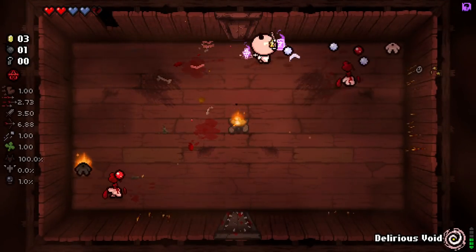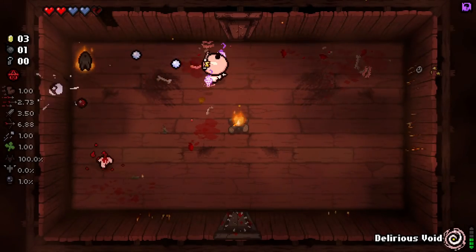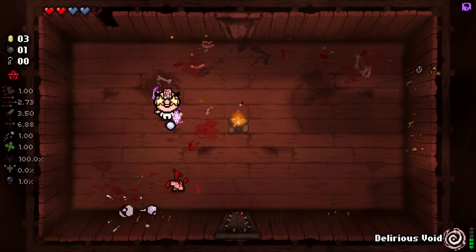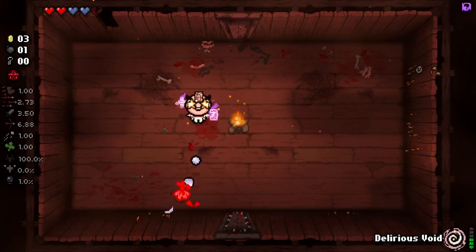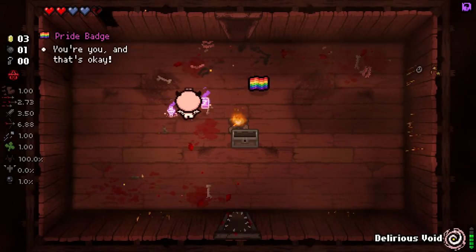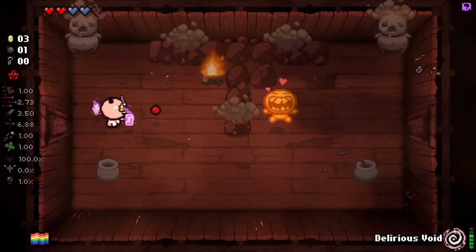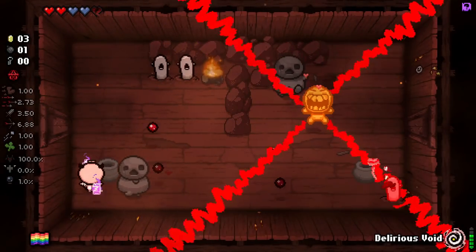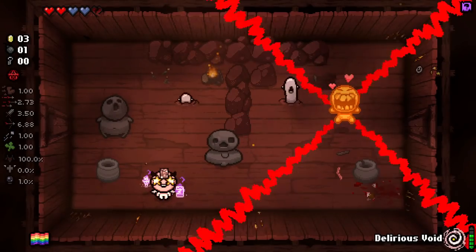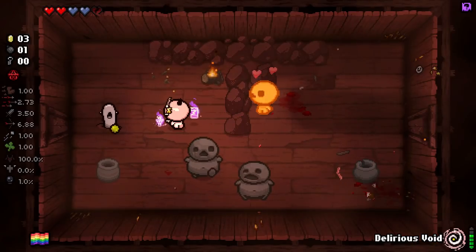Getting transformed from Isaac straight into Apollyon. I don't know if there's an order to which character you switch into, or if it's completely random. Based on what I got transformed into first time around, it seems to be completely random. We got Pride! Pride is incredibly strong, and we get Rainbow Tears as well. So yeah, this has changed the run quite a bit - this has given us quite a bit more power.